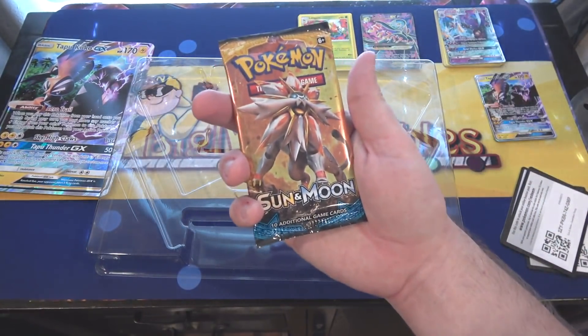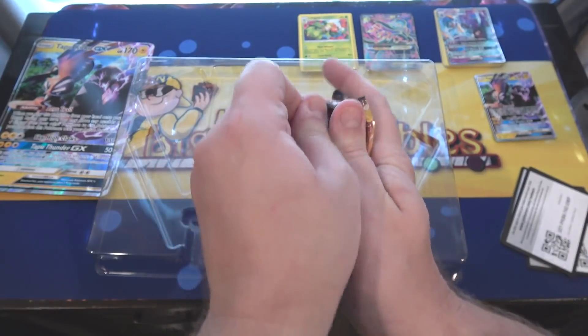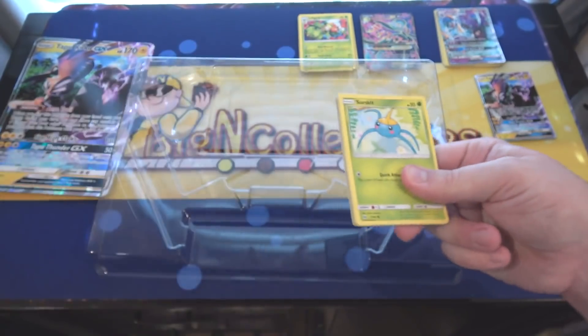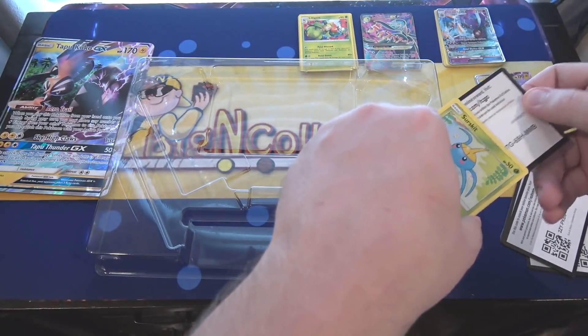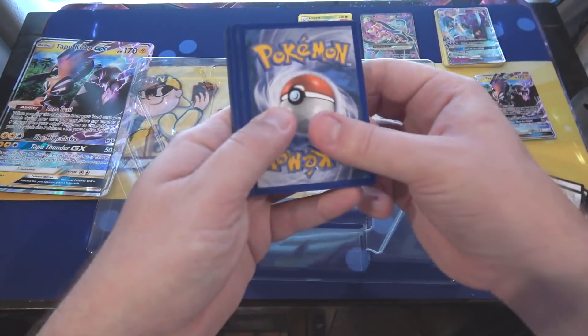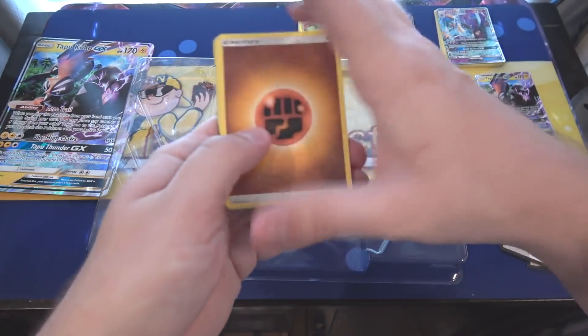And now we are down to our last pack — this one is just Sun and Moon. What can we end with? I would say end with a holo, but I feel too greedy saying that now after what we've got. I think we have something on this one too — let's see, four because it's Sun and Moon.